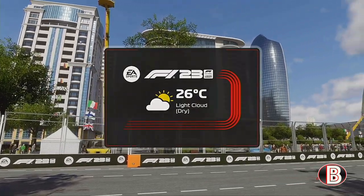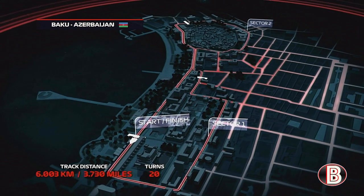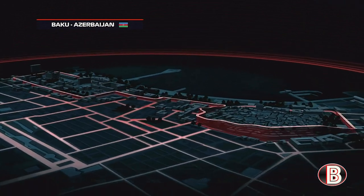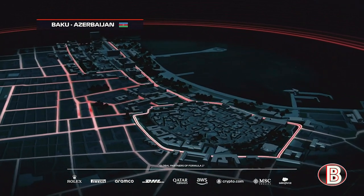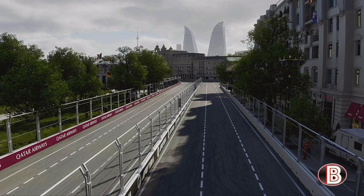A Formula One Grand Prix with 20 turns and a length of 3.7 miles. Baku City Circuit in the heart of the Azerbaijan capital is a real test of a driver's endurance, patience and precision. 90-degree corners through Sector 1 lead to a tightening uphill sprint as we circle around the old city, then a 1.4-mile flat-out chase through Sector 3 towards the finish line.